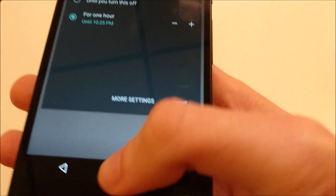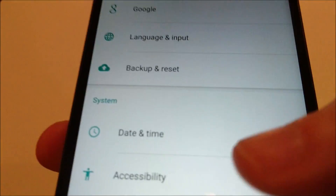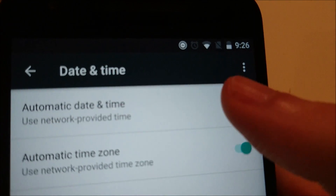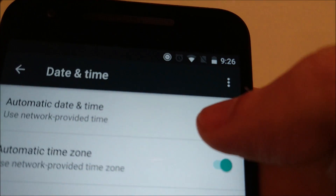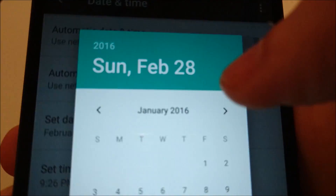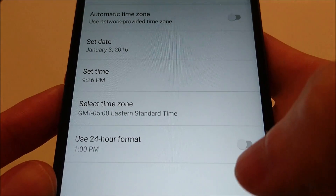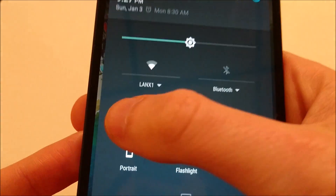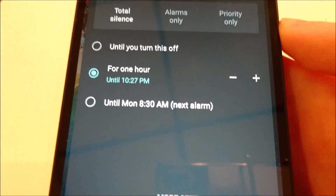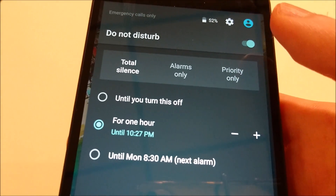You'll notice that I don't have that option here, and that's because this feature has been really glitchy for the last couple of months. If I go into my settings and go to date and time, and turn off the automatic date and time and automatic time zone, then set my date to the beginning of the year — like the first few days of January, so I'll just do January 3rd — and now go back, you'll see I have this option until Monday, 8:30 a.m., the next alarm. It's really weird why this workaround works, but hopefully when you're watching this, the feature will just be working properly without needing a workaround.